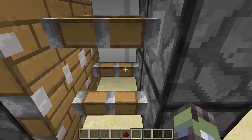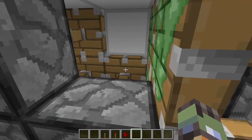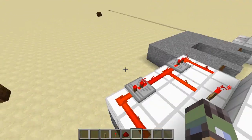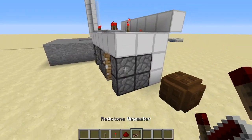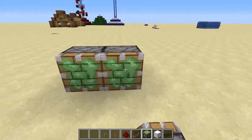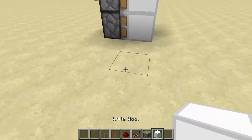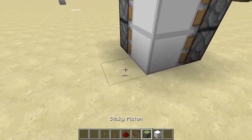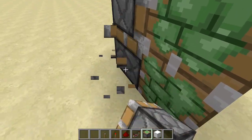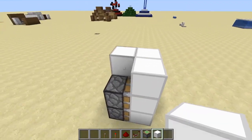We have four sticky pistons leading into two sticky pistons leading into blocks. I'm going to do a tutorial on this one because it's fairly difficult. We're going to place four pistons, turn over, place two pistons, then a white block and whatever block you want. Then move two blocks, place the two pistons, then the four pistons, then the blocks. Then we want to place blocks on top.